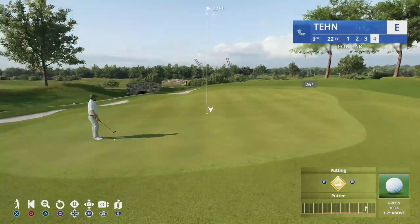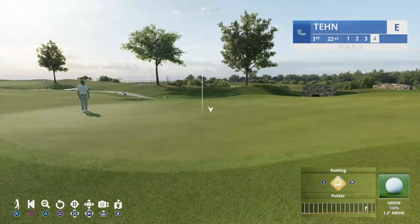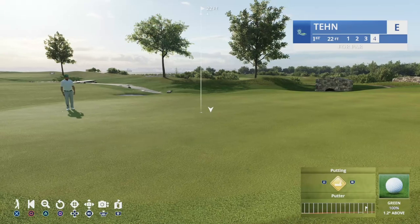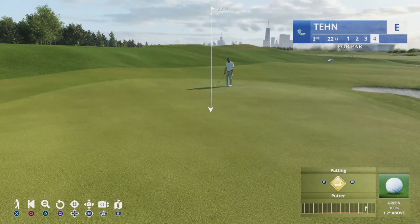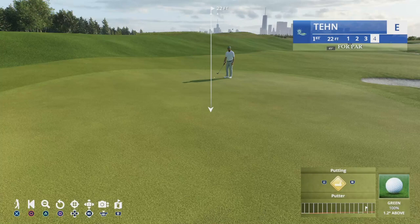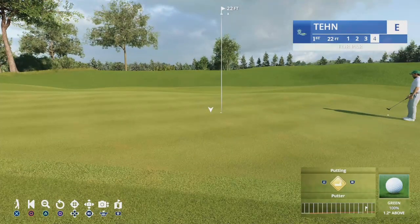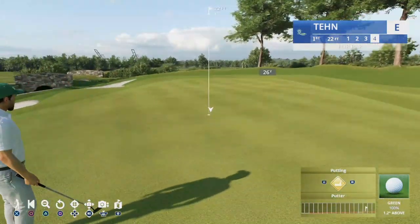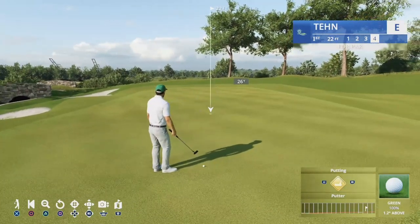Being a golfer in real life, you can kind of read greens. This is a nice setup because now I can pan around, zoom in by moving the right analog stick, and see what kind of undulations we're working with. You can even see it on the initial chip. From here you can confirm it — yeah, it's definitely right to left. If you want to use the grid at the bottom right, it shows it goes uphill a little. Coming around to the side, it looks like it would go left to right uphill, so there's a shelf up here. My gut says right to left, slightly uphill.